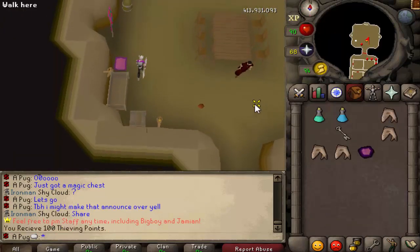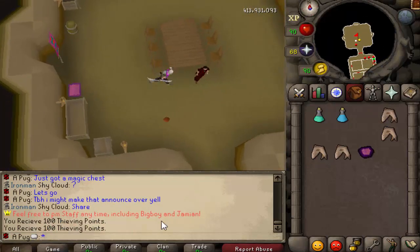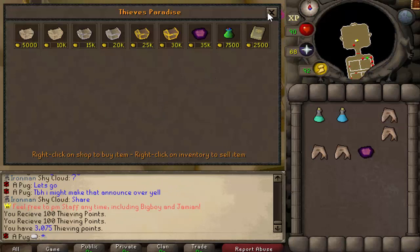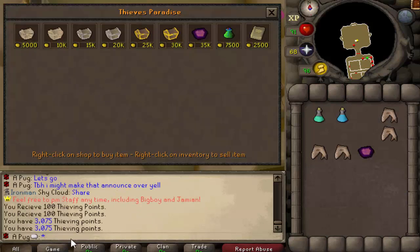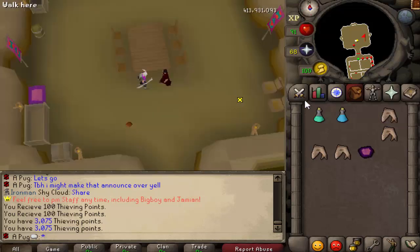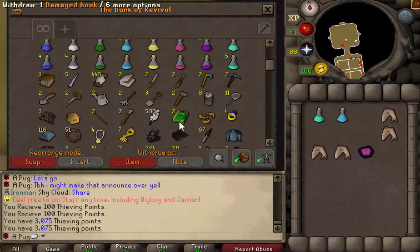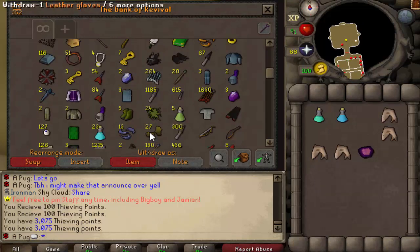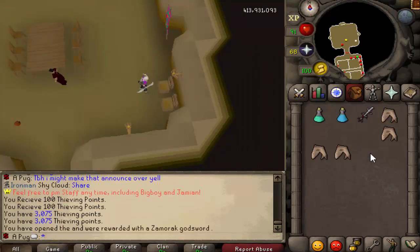I'm still messing around with rates, and I've got this guy helping me test them. So far I'm thinking the points in the shop need to be lowered. From level 50 to 85 we've only gotten 3k points, and that's not even enough to buy an oak chest. I'm thinking about lowering the shop prices, because it seems like you're more likely to get a chest randomly through luck than through grinding, and that's kind of dumb.